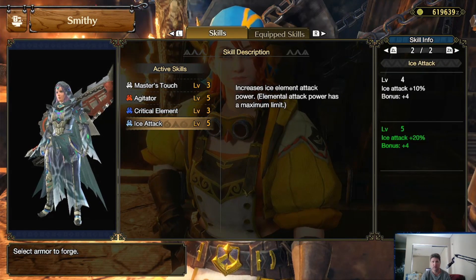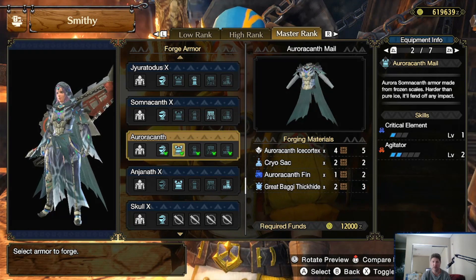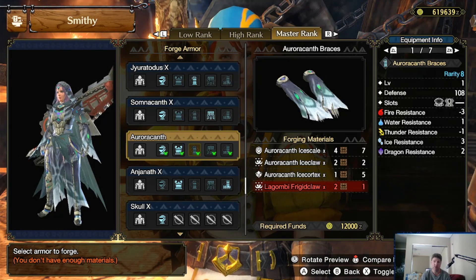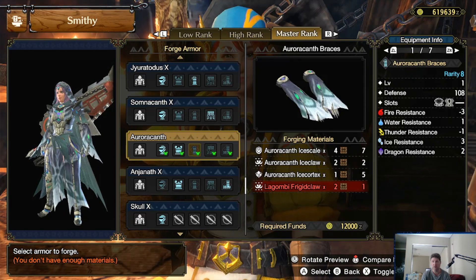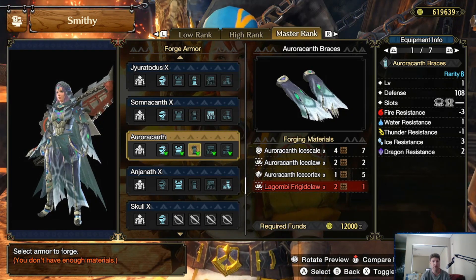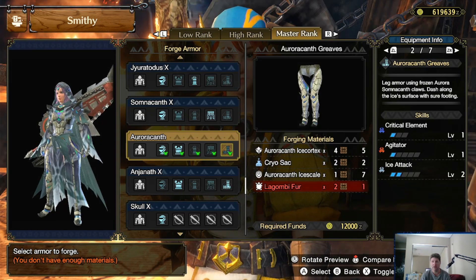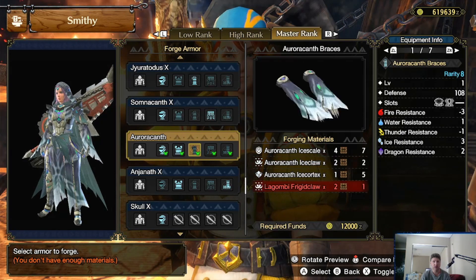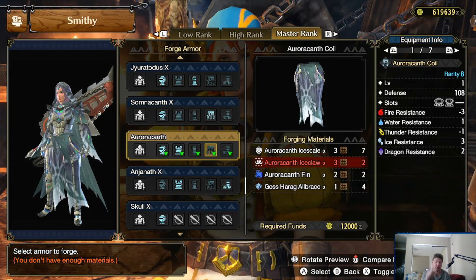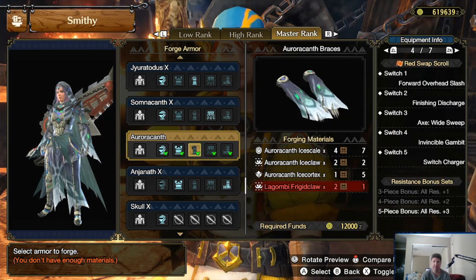Ice attack - obviously ice attack would be good. So what parts are these on? Don't need a helm. One point of critical element is on the chest base but I don't really need that. Critical element, master touch, ice attack on the bracers - it does have two sockets though, comes with some ice resistance, a four-piece slot and a one-piece slot. Pretty solid. Two ice attack, two more slots - solid. Critical Agitator and ice attack on the greaves - not too bad. I'm gonna have to kill a couple more Aurora to get those ice claws. I don't have any ice claws and I'll need three for this one, which means I'll need three more.